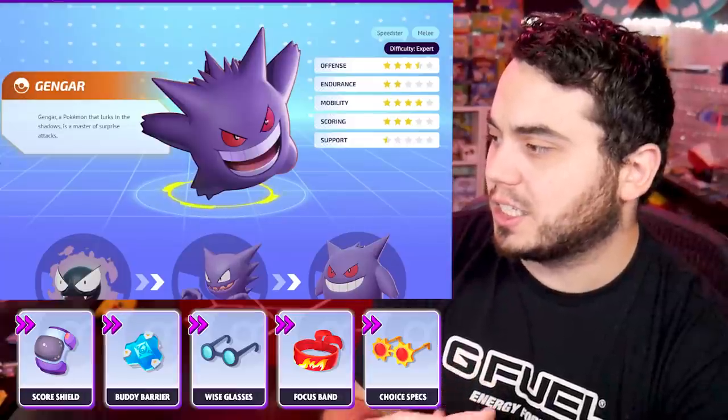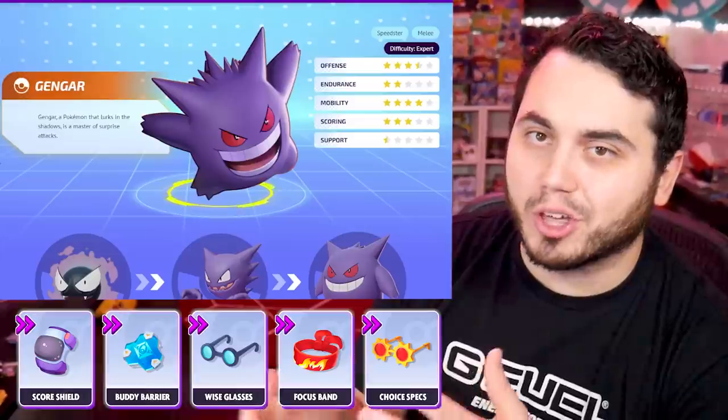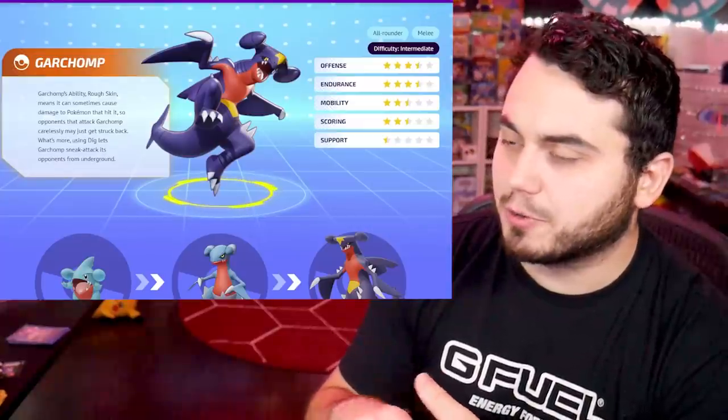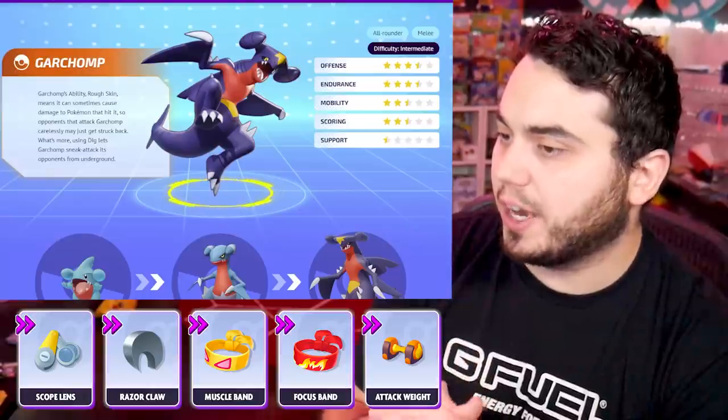Choice Specs and Wise Glasses obviously to increase your damage output. You can kind of play with the other items if you're laning or jungling to fit whatever your play style is. Garchomp is one of the Pokemon that received the most benefits from the recent patch. Razorclaw giving that slow effect — and he's obviously got Lifesteal on his basic.